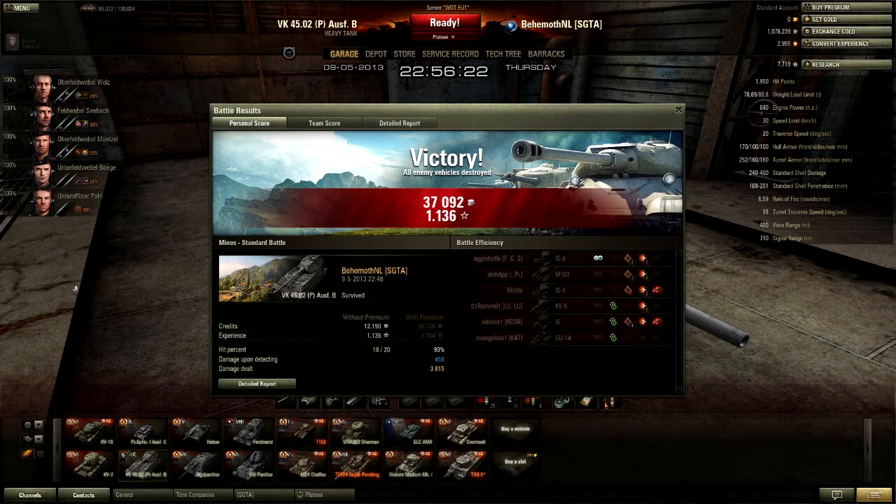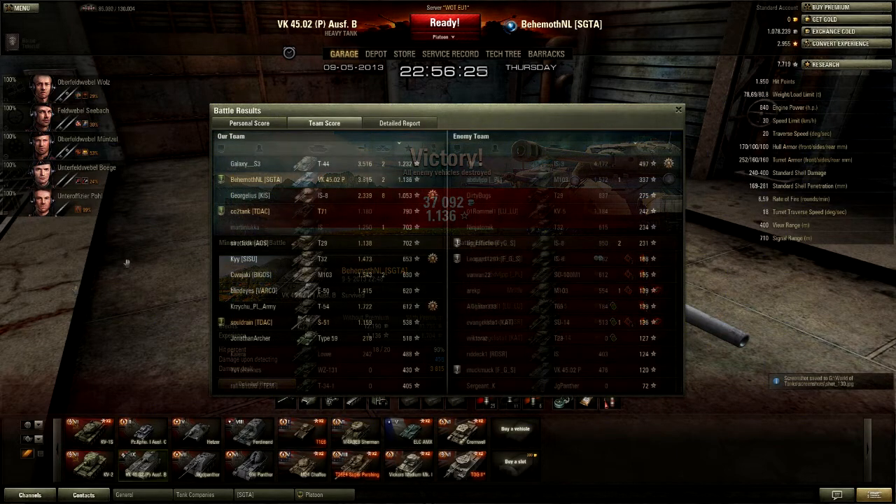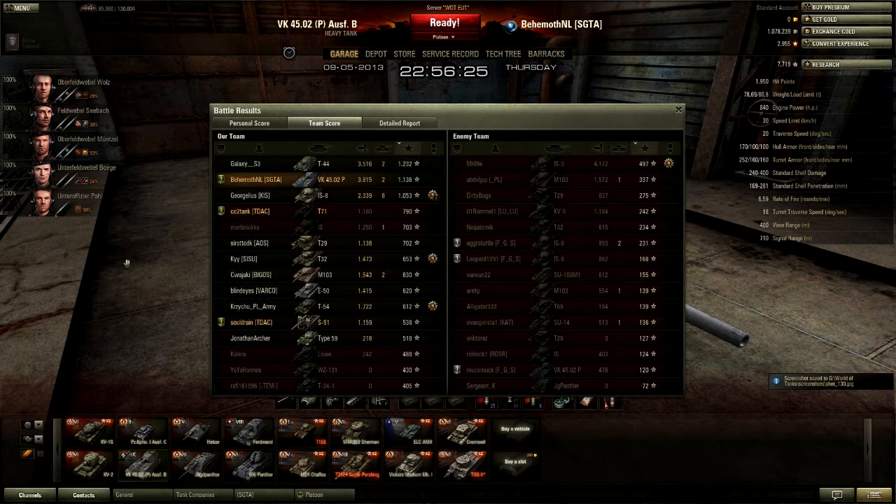Looking at the leaderboards, the IS-8 got 8 kills, which is very good — not to be underestimated. But with 8 kills he scored below me, and I think the main reason is he didn't do a lot of damage — about 1.5k less than me. Maybe he didn't absorb as much as I did. Kill stealing isn't as rewarded in this game as doing damage — some of you might notice that, some might not.